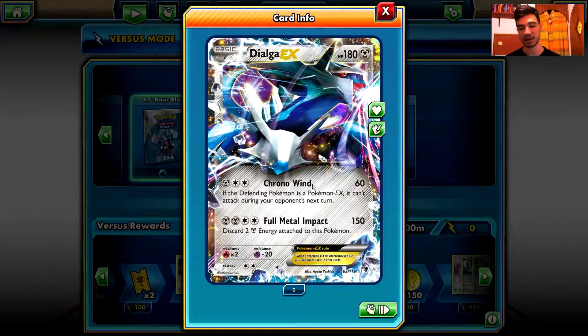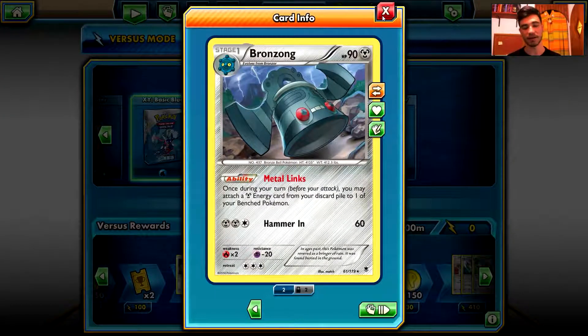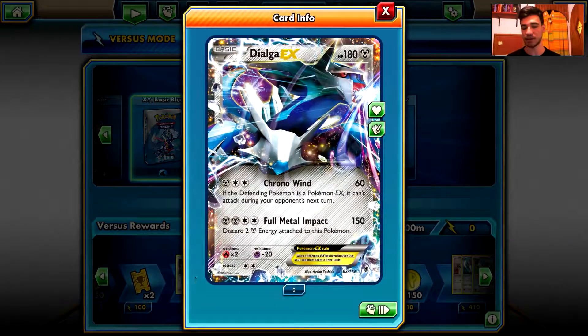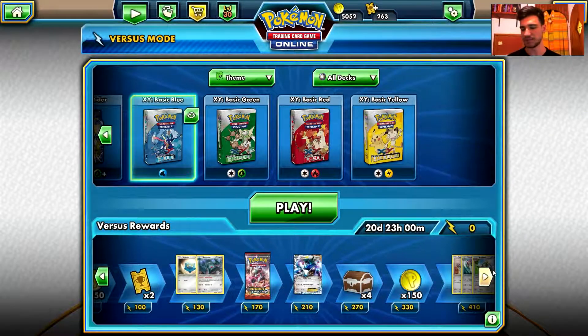And Full Metal Impact: 150 damage, with two Metal type energy attached to this Pokemon. And if you have two Bronzong on your Bench, you don't even care about the Full Metal Impact drawback — you can fix it with Bronzong very, very easily.